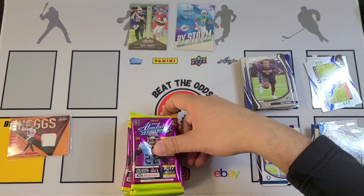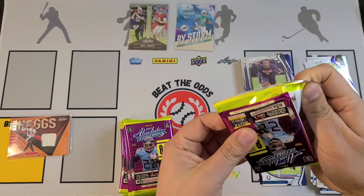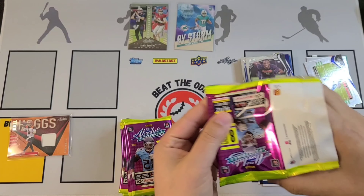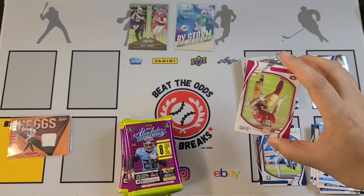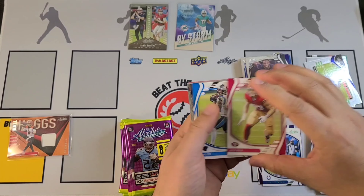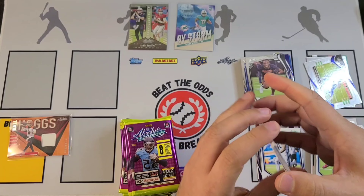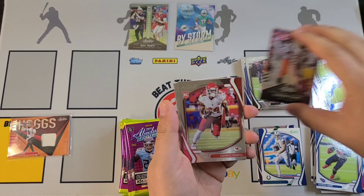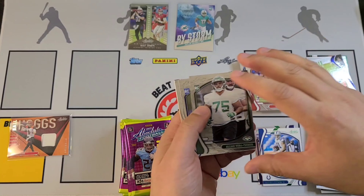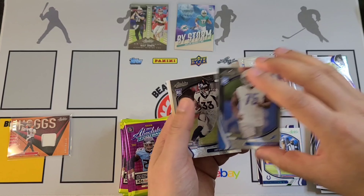Cam Newton, CeeDee Lamb, DeAndre Swift, Jaylen Waddle By Storm — that's a cool card — Quincy Roche, Kellen Mond, Sam Ehlinger, and Tillon Wallace to finish off that pack. We'll put that By Storm Jaylen Waddle up at the front.